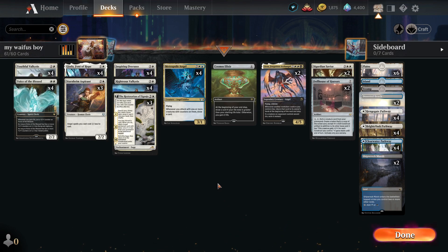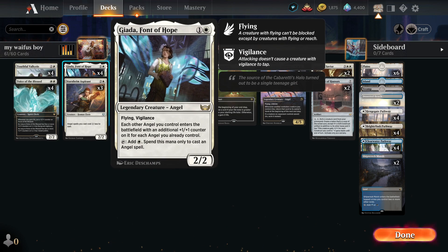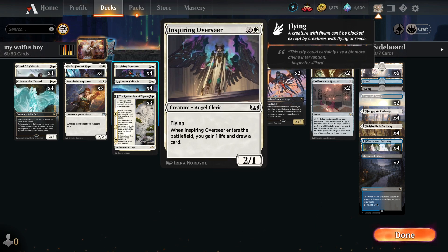Furthermore, angels received a little bit more sustenance — they received Inspiring Overseer. This card is not really good but it does two things: it gives one life, which is pretty important for angel decks most of the time, and more importantly it draws you a card.